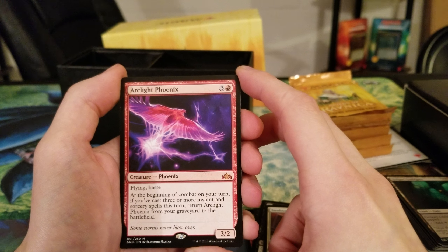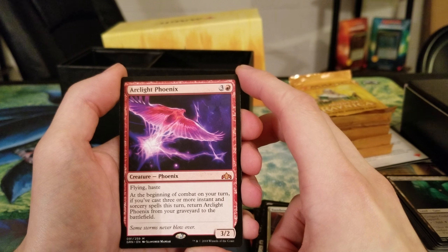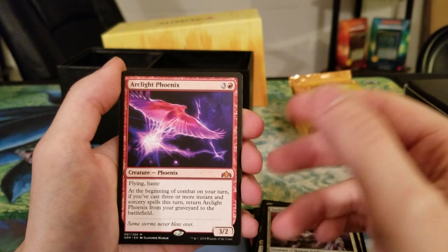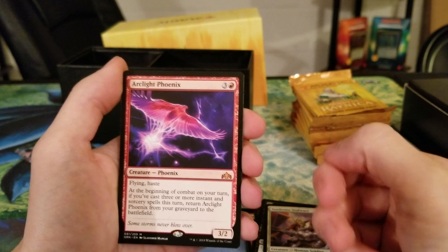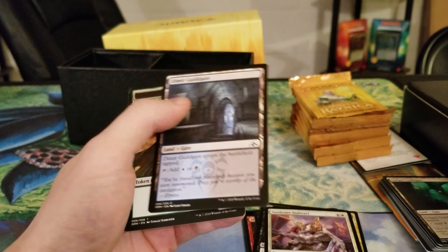At the beginning of combat on your turn, if you cast three or more instant and sorcery spells this turn, return Arclight Phoenix from your graveyard to the battlefield. This could be good if you played it in a Mizzix of the Izmagnus deck, where you get experience counters and your spells cost less and less. You can go on a draw spree and get some really cool stuff going on there.